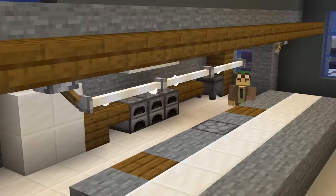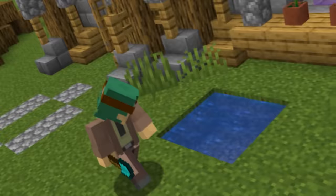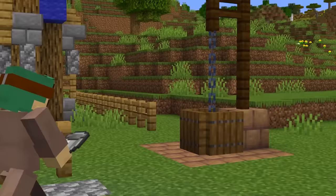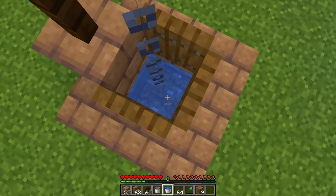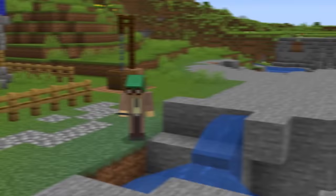Maybe something more practical would be making some fluorescent lighting, perfect for an office space or your modern home. Two-by-two infinite water sources are a thing of the past thanks to this well that will never run dry. By water-logging some blocks we can make it look like this one-block space contains regenerating water — now we have a much sleeker but still unlimited source of water.